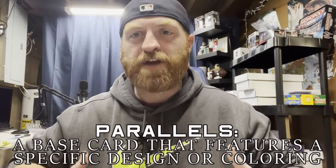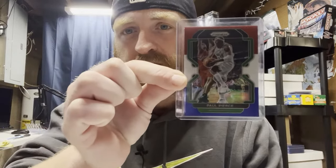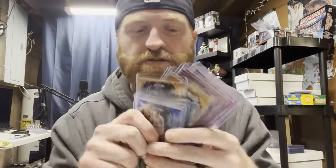Now aside from your normal base and inserts, there are cards called parallels — basically base cards but with a variation. Here's a Paul Pierce Prizm — just a normal silver base — but then there's also the red, white, and blue parallel: the exact same card but with a different border. This goes on and on — you've got your 75th Anniversary parallel. Prizm is big on doing whole sets. In packs, if you see one that's a different color than the normal base, that's a parallel card.